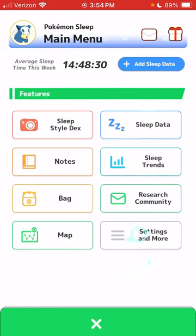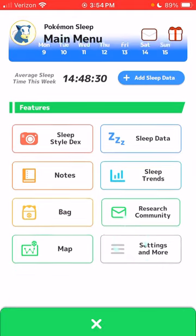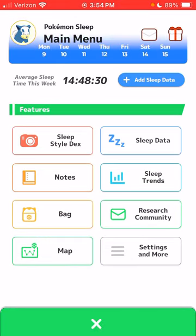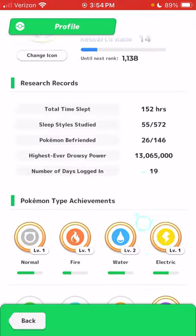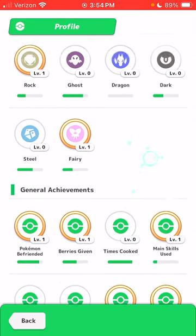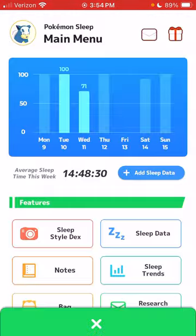The only ways you can actually get biscuits are: you get a free premium biscuit from the first research of the day, you can earn diamonds through sleep notes, and you can get Pokébiscuits from your profile achievements menu. But we should have a way to cook them up every once in a while and make our own.